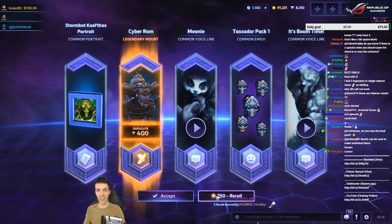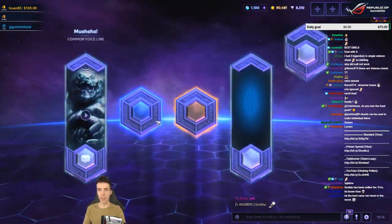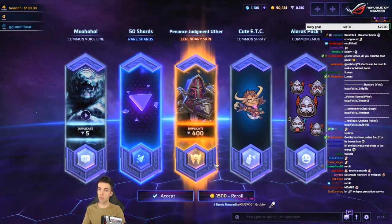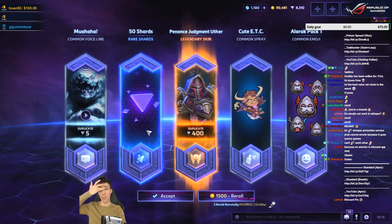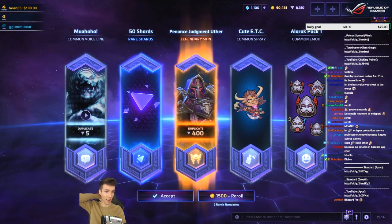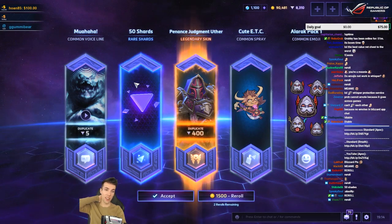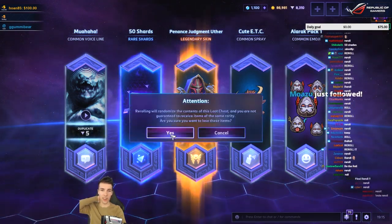Cyber Ram again — I'm gonna re-roll this just because I don't wanna keep getting rammed by a Cyber Ram. 50 shards — it's good. Mediocre. This is good — 1,500 gold. Can I spare it? Guys, I need your vote. What do you think? This is 50 shards, that's good. I see a lot of re-roll calls here — let's do it.